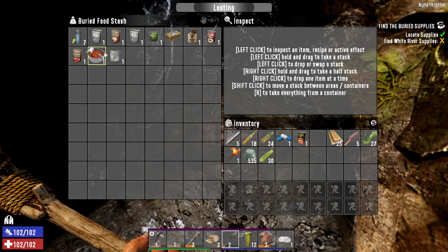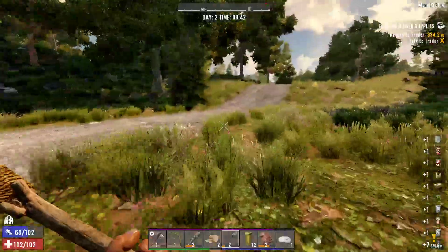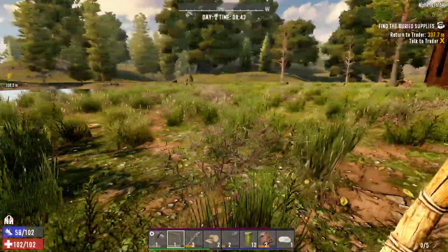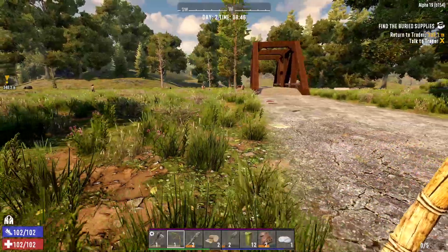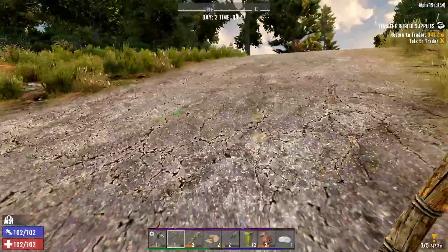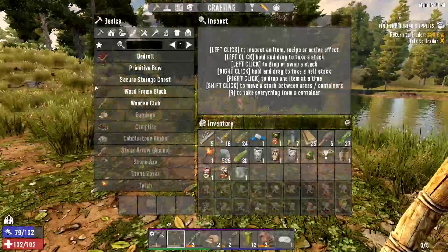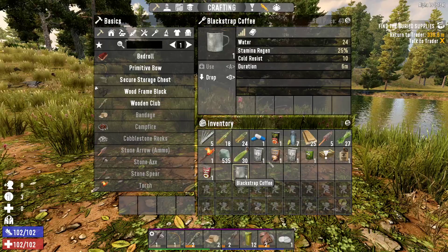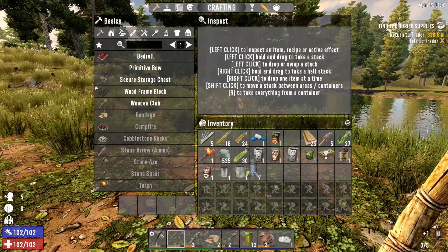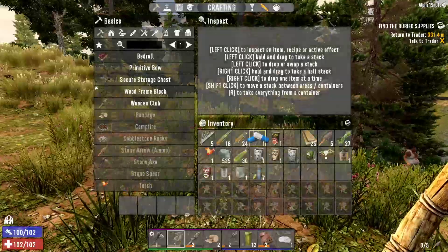Good stuff — what else we got here? Hobo stew recipe, blackstrap coffee. Anyway, when you take that they all come after you. The music — it's like Halloween! Get your boys out of here. Back to Trader Jen. What did we get? 535 clay soil for our trouble. Might eat some of the lower stuff. Alright, enough food. Although I got the 12 murky water — we got some boiled water.